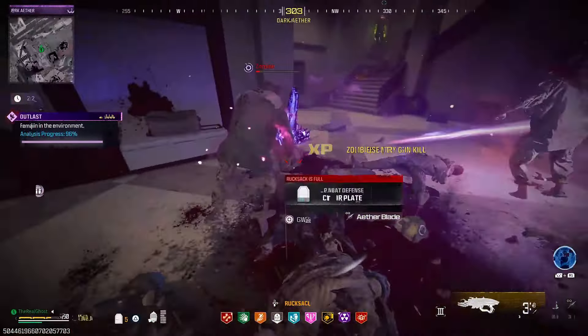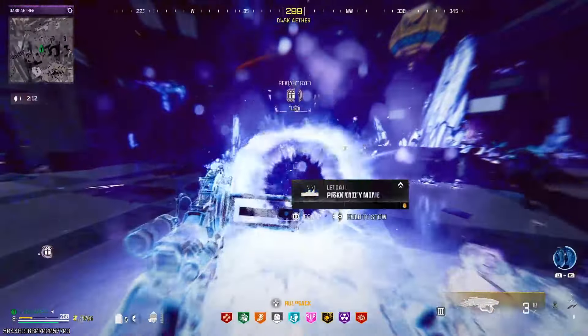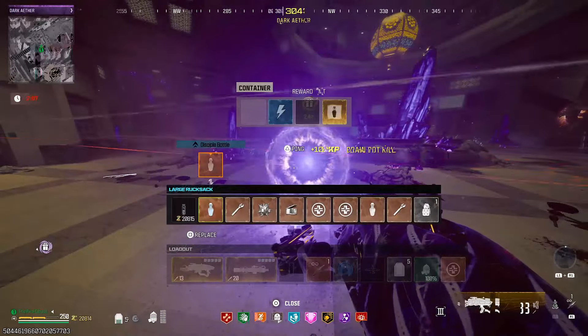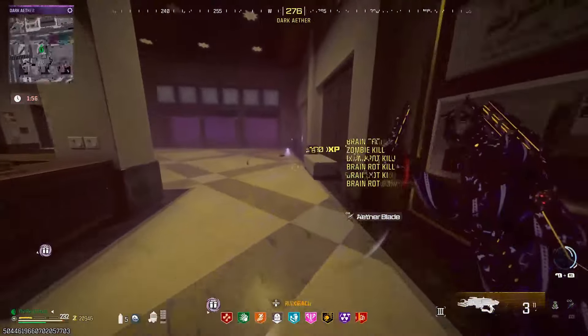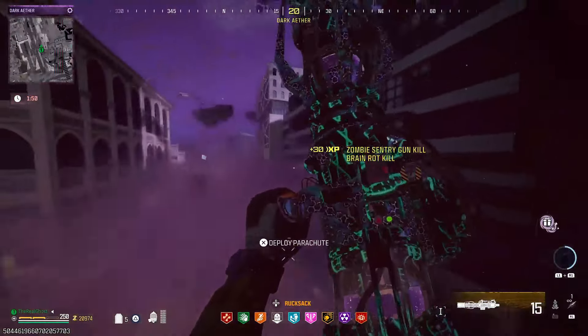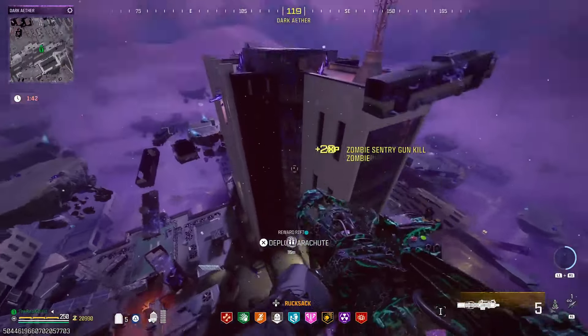Look at this loot — we got another disciple bottle and another legendary ether tool. The disciple bottle schematic is in there as well. Now all there is left to do is get out of the building and scorch up to the very top to our exfil. When we get to the top of the tower, our friendly disciple companion is just sitting up here chilling — he survived the entire escort contract, stayed right next to me during the spores, and acted as a really good decoy inside the outlast contract. W disciple.